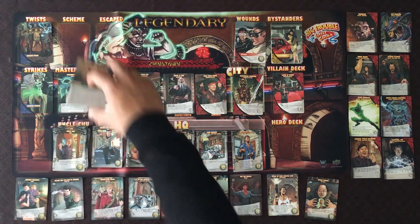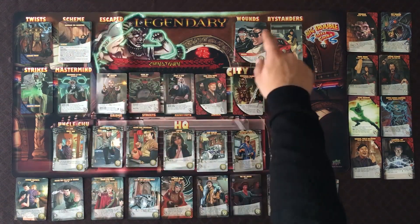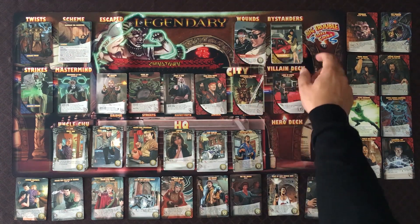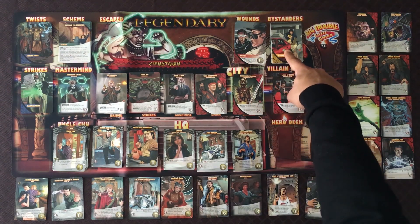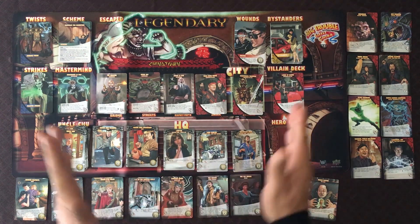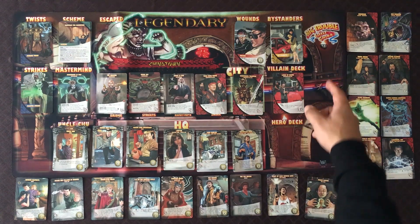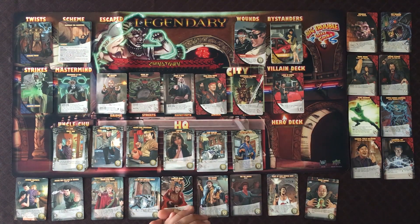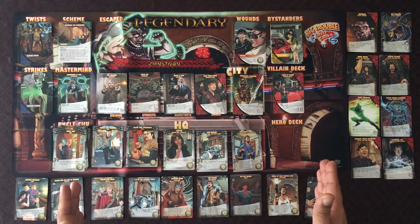You've got your wound cards, which you take if you happen to get a wound, and of course the bystanders. That's it for all the components for Legendary: Big Trouble in Little China. We're going to do a very quick setup of the game and a quick how-to-play, going through the sequence of events, and then we'll be back with our review. Keep it right here as we board the Pork Chop Express.